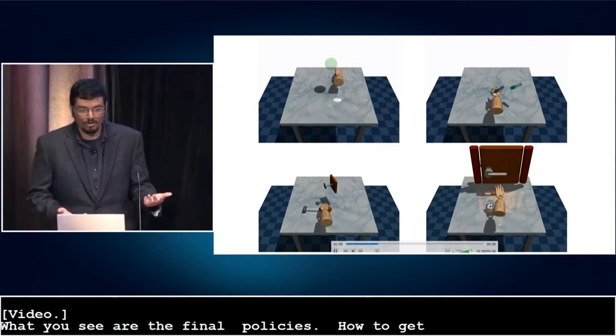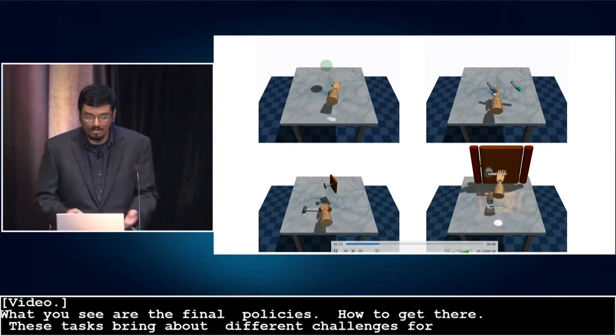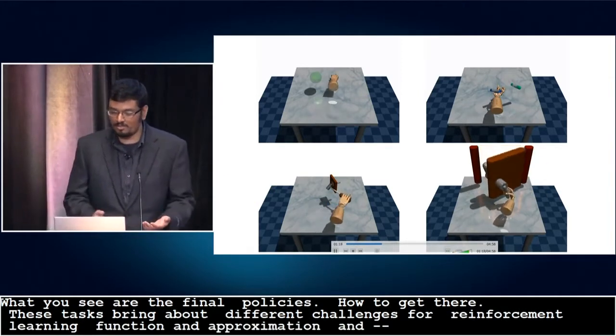These tasks bring about different challenges for reinforcement learning, such as exploration and functional approximation, and the agent has to carefully coordinate all the hand joints to manipulate the object of interest and complete the task.